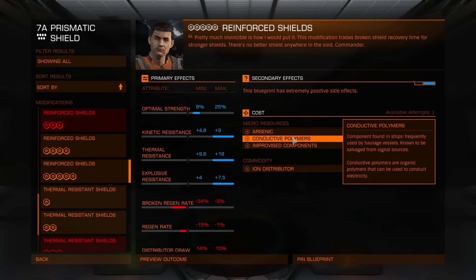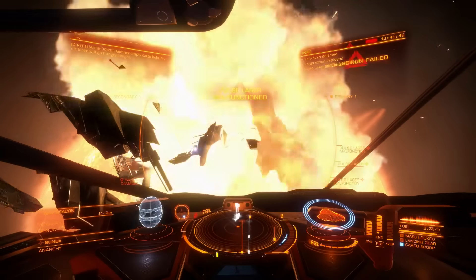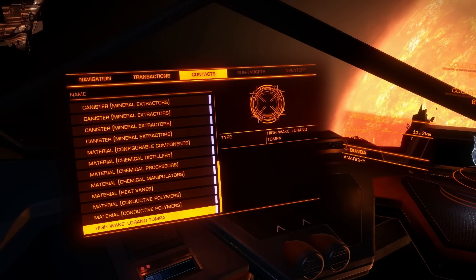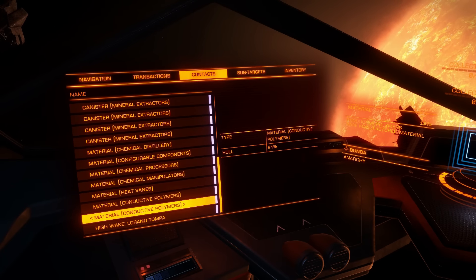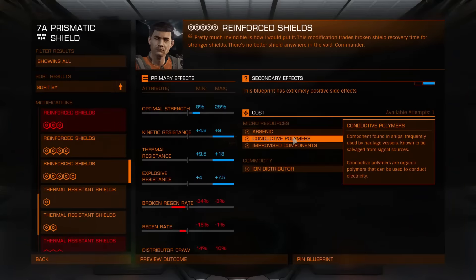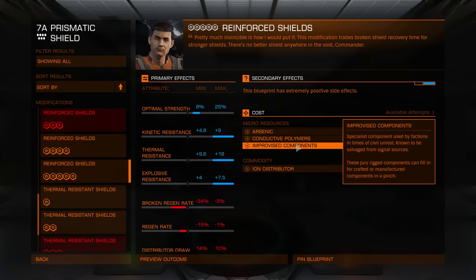Conductive polymers: go to an anarchy system nav beacon and kill haulers. For best results you should go directly after Type 9s. I've tried several Type 9s and every time they had polymer conductors. Improvised components: missions are best. You might find them at signal sources but you must be lucky - it takes way too much time to find them. So in my opinion, best are missions.